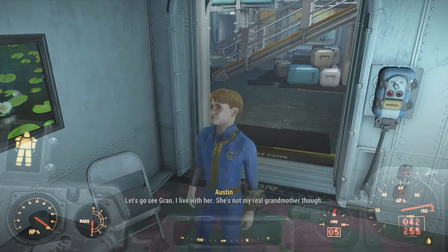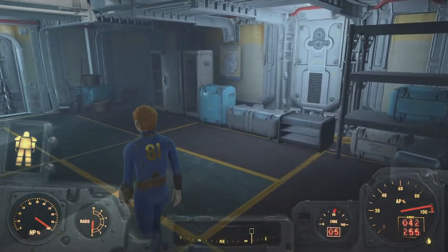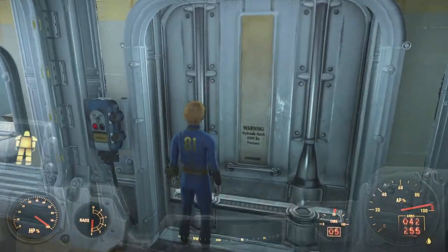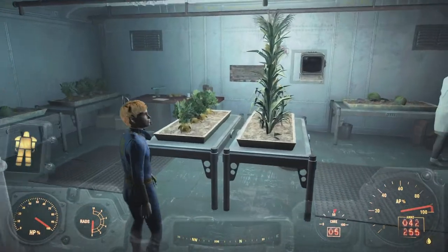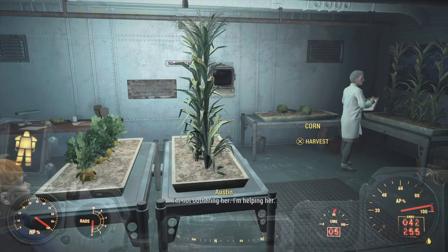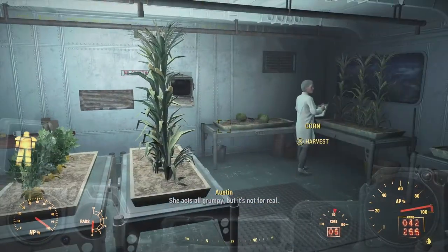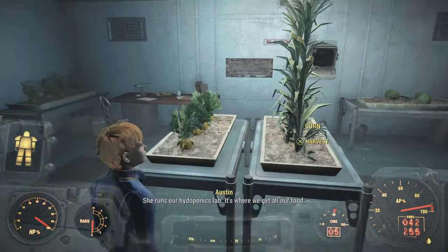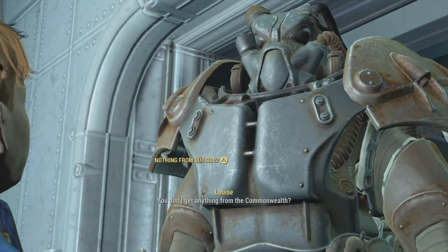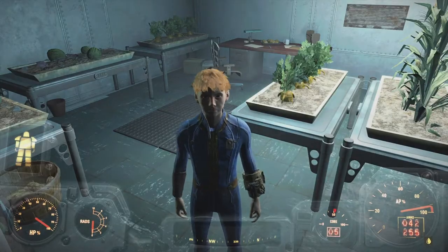Next stop is Gran — Austin lives with her even though she's not his real grandmother. His parents died when he was little. Gran is Dr. Penske who runs the hydroponics lab providing all the vault's food. She acts a little grumpy but that's not for real. Nothing comes from the Commonwealth — Dr. Penske grows everything year-round. Austin says she's really smart.